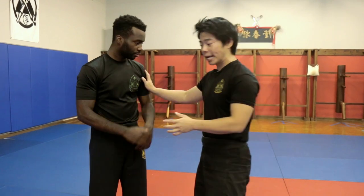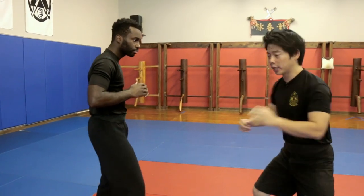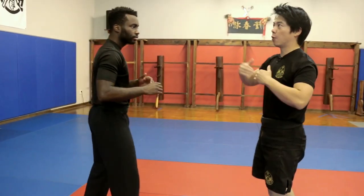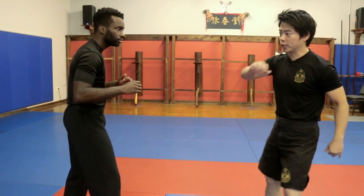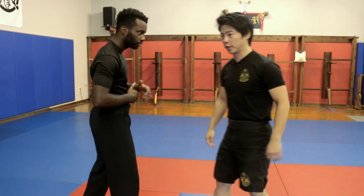Today we're going to talk about a few variations on trapping to grappling. You can enter from any range that you would like — from a kicking range, a punching range, or a grappling range. We're going to talk about how we enter from a long range without having to kick or punch, but enter into what's called a trapping range.